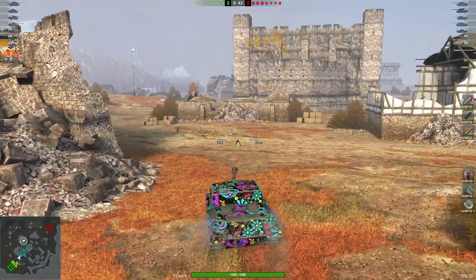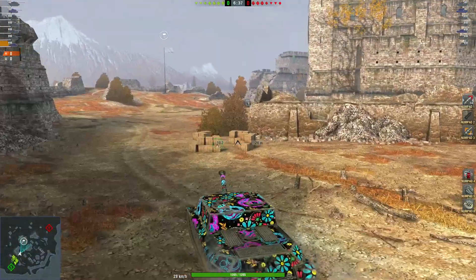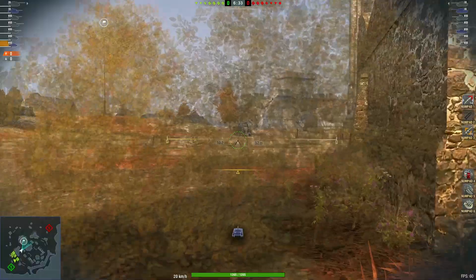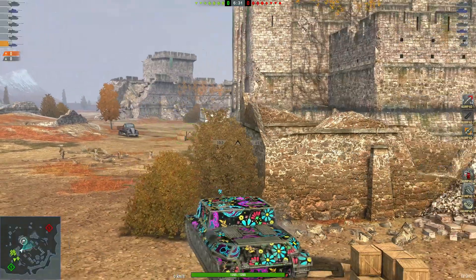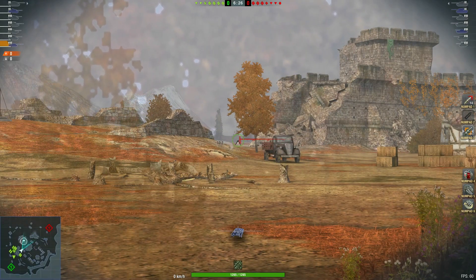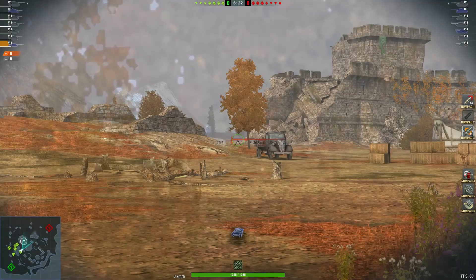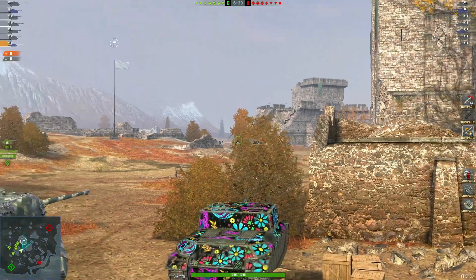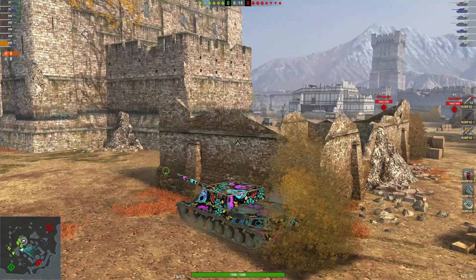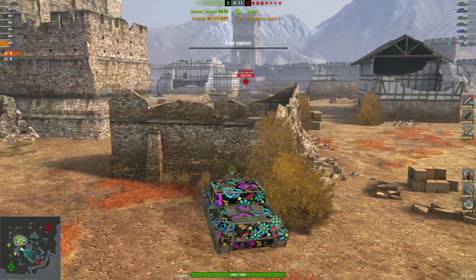He's pushing up near the center on Fort Despair — you know how I feel about this map. He's waiting patiently; he doesn't want to be too aggressive. Looks like all the team has gone out left, so he's going to have to be careful here as his heavies push forward.